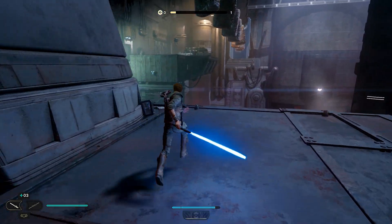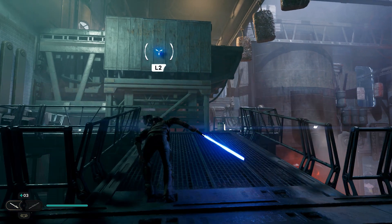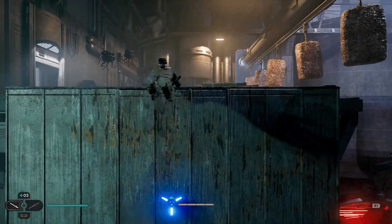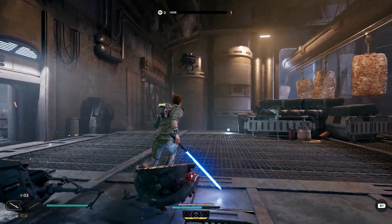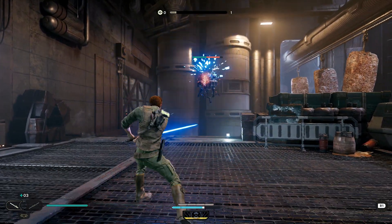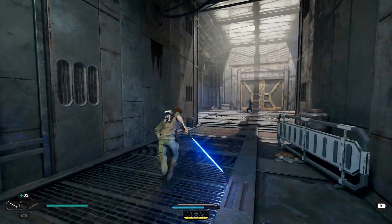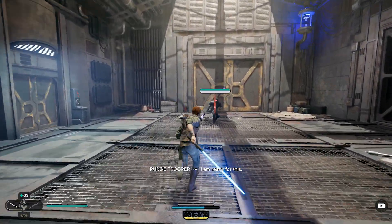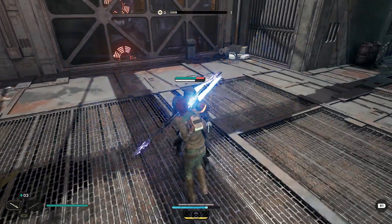You're going to want to run around to the side and go over here. Jump up here, and then right here take these two droids out. Don't even pay attention to this one, really — you can deflect like I did, he'll blow up, and you'll get a tiny bit of XP. And then go over here and kill this trooper, and this trooper gives you a lot of XP.